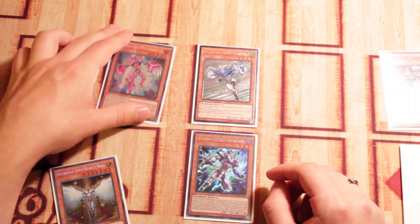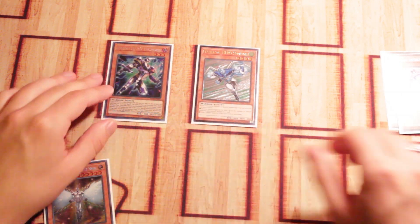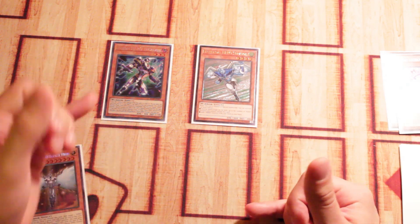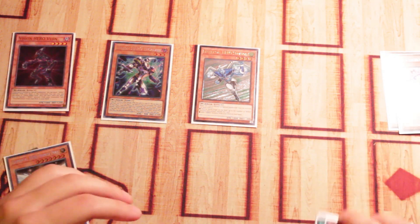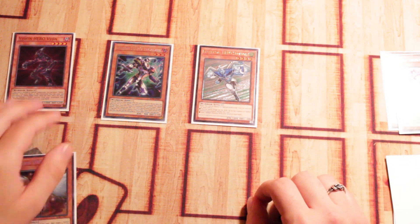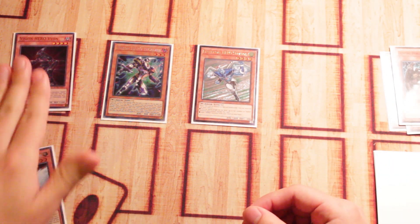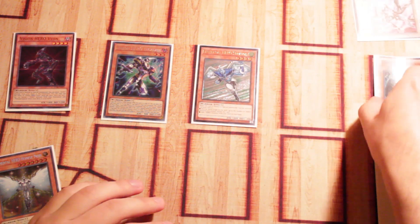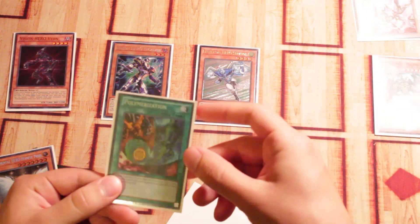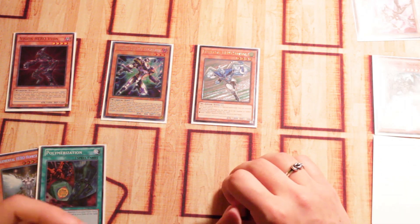Now, activating Vision Hero Increase's effect — you're going to tribute off your Ferris, not your Stratos in this scenario. When Increase is special summoned from the Spell or Trap Zone to a Monster Zone, you can special summon a Vision Hero from your deck to the field. Go ahead and go for Vision Hero Vion. Vision Hero Vion activates its effect to send one copy of Destiny Hero Malicious to the graveyard — pretty standard hero stuff. Then activate Vision Hero Vion's second effect, banishing Shadow Mist from your graveyard to search one copy of Polymerization to your hand. Polymerization is going to become very useful very soon, allowing us to go into our bigger hero fusion bodies.